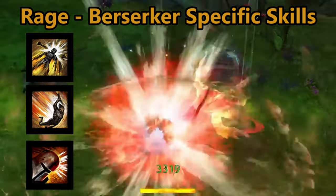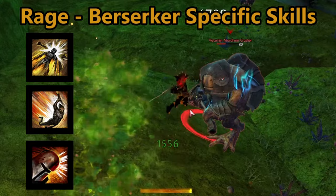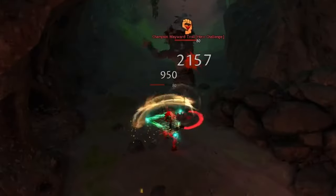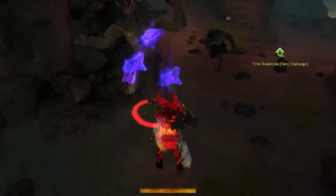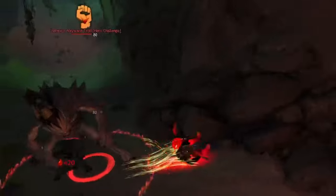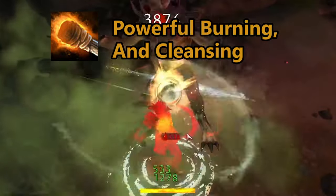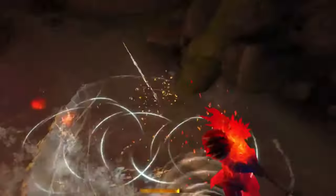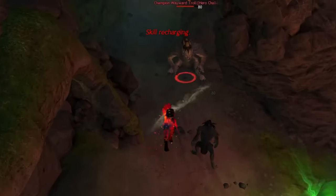Each rage skill has its own specific primary effects; however, they can also extend the duration of berserk mode when used during said berserk mode. This is dependent on each skill — some require enemies to be nearby, and some require you to connect with an enemy to extend berserk. The berserker also gains access to the torch, which inflicts harmful conditions on enemies while also providing crowd control and cleansing the berserker. Without a doubt, the berserker definitely brings the heat.